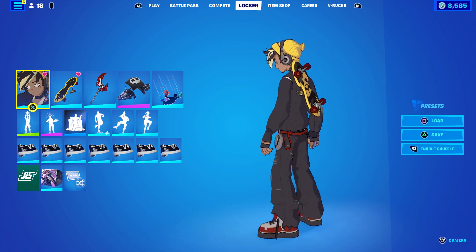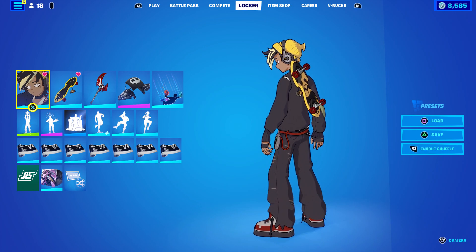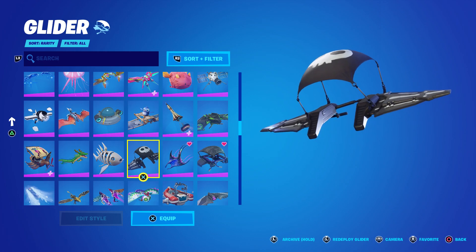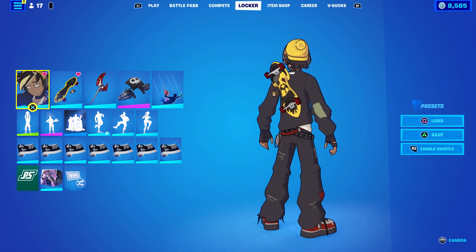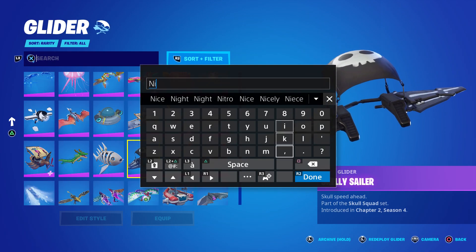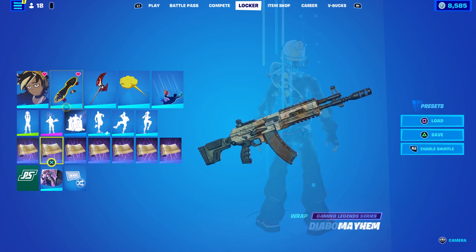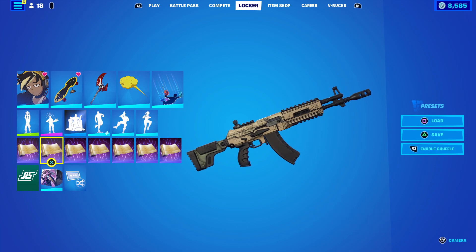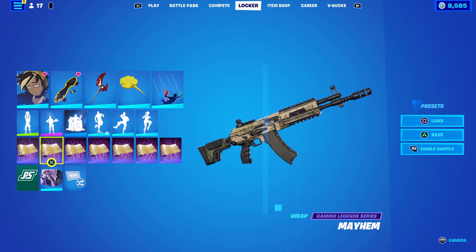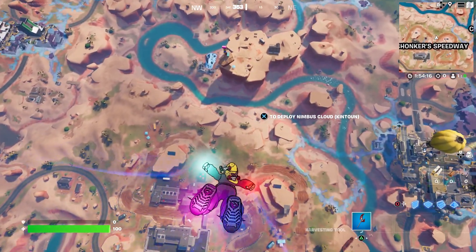For a glider, since he has the anime cel-shaded effect, we need something that matches. I thought I had a guitar-type glider but couldn't find it. Since he has gold and yellow, I'll just run the Nimbus Cloud — at least that's cel-shaded. I'm sure there's a way better option but that's what we're rocking. I'll also try the Mayhem wrap on him — my anime wraps are very limited and the ones I have are extremely bright and colorful.